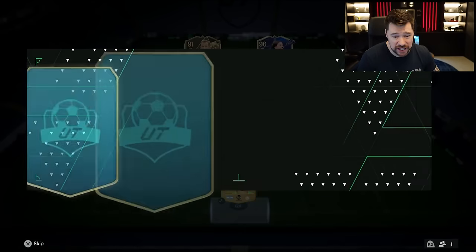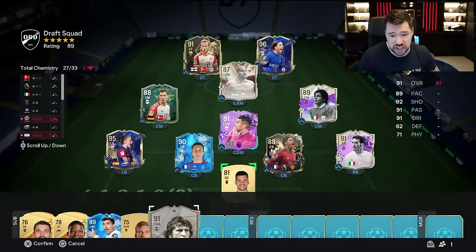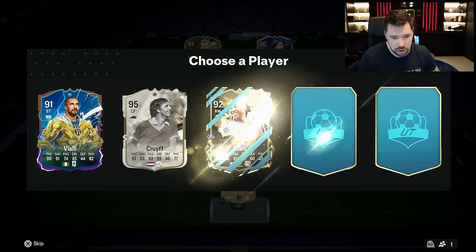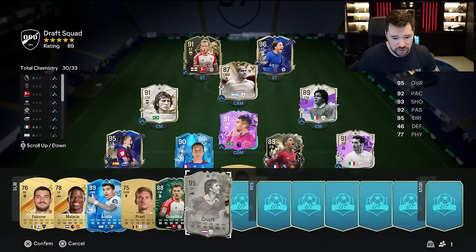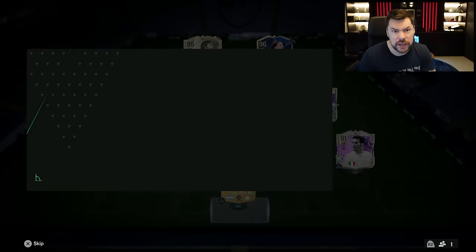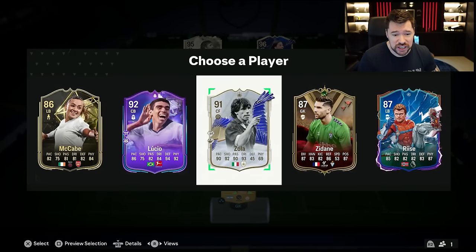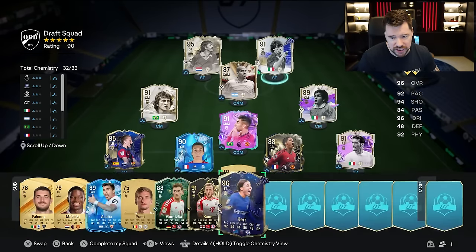We need a miracle to get 11 icons here, but stranger things have happened. Zico goes into that centre midfield spot — he is icon number four. Johan Cruyff and Garincha are both available for icon number five, and of course we're going to take Cruyff because he fits into the team. Goalkeeper would be nice, wouldn't it? Next up we have got icon number six — it is Gianfranco Zola. In at striker he goes — what a turnaround this has been.